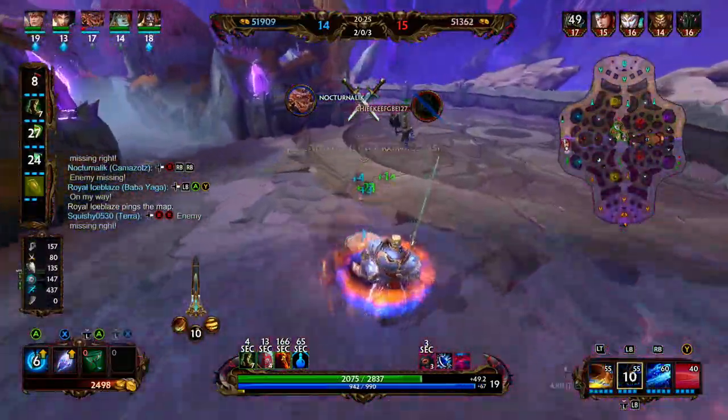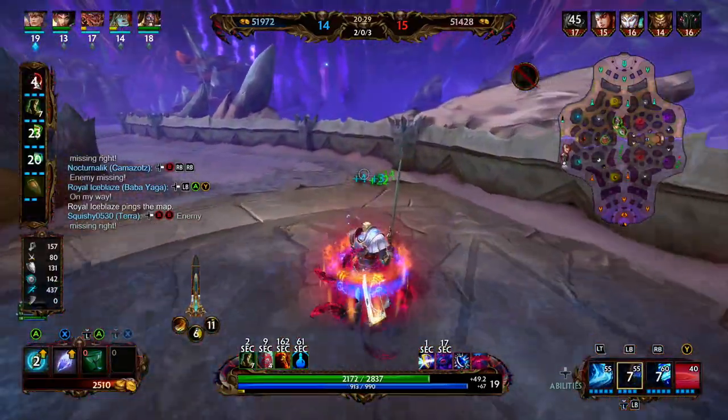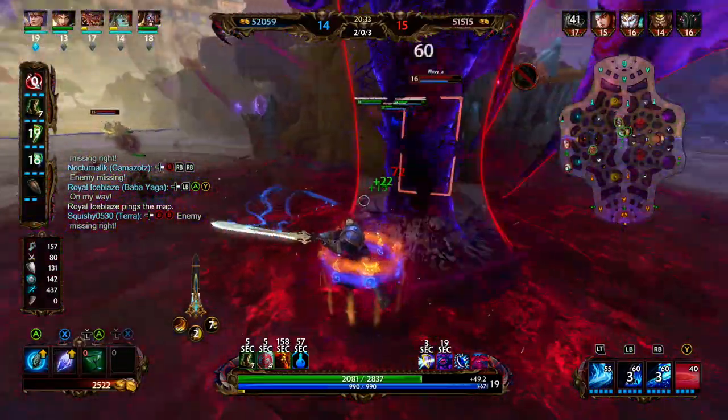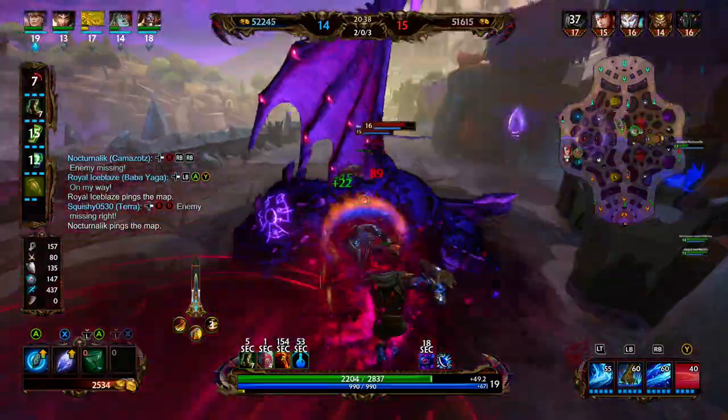We're going to dash through, dash away, make it look like we're running away. Erlong's still kind of chasing us down — oh, he's hanging in the back. We're going to basic attack the Cthulhu in his ultimate form. That's how not afraid we are.